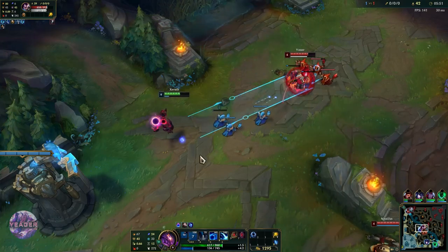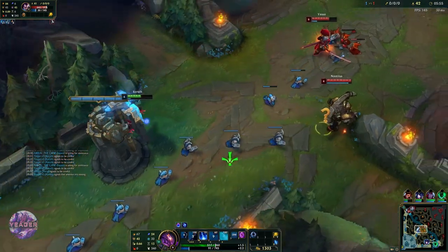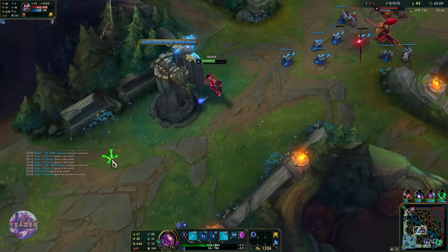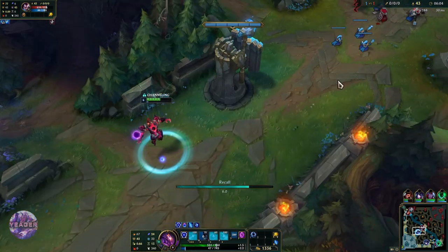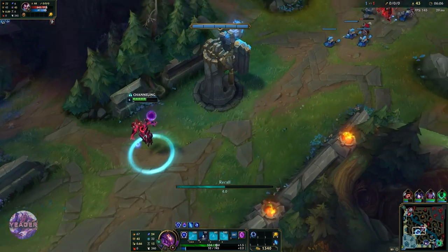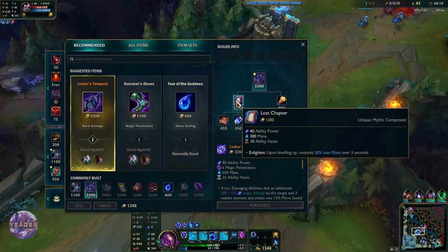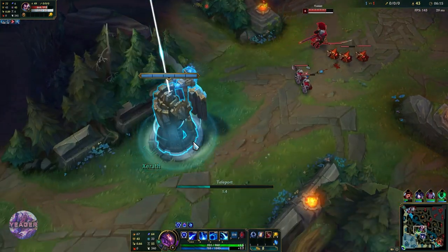The good thing is that when he does the EQ combo he just keeps pushing the wave. I had to flash out because I think I would have died if I got hit by that hook. We have enough for Lost Chapter, so we can just recall. That is what is really nice about having Teleport — you can stay in lane longer, and we got Lost Chapter off the first base, which is great.